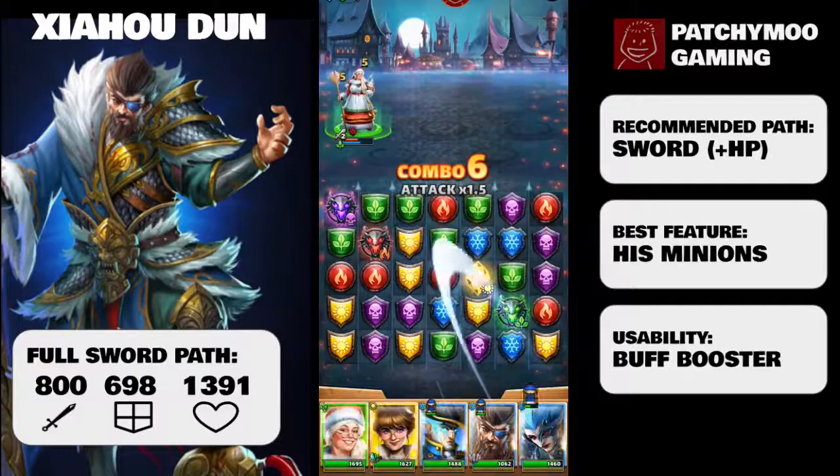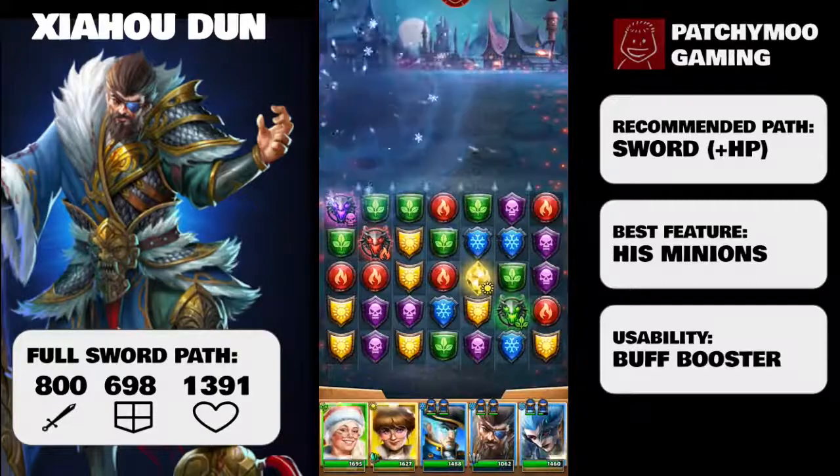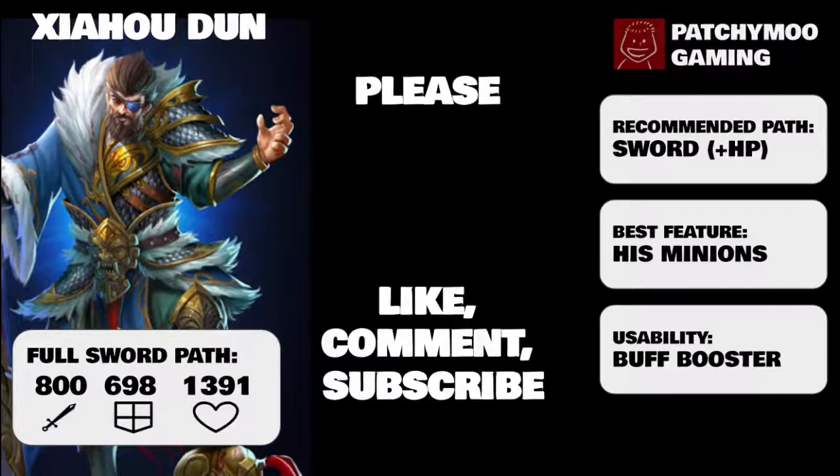I am very much enjoying Zhao Houdun. I recommend leveling him up immediately and using him in four-star buff booster tournaments — that's where he'll shine the most. You could also use him in five-star raids to get rid of Taunt, Dodge, or counter-attacking skills. I hope that was useful. Please remember to like the video, subscribe if you haven't already, and comment below on what you think of Zhao Houdun. Thanks for watching!